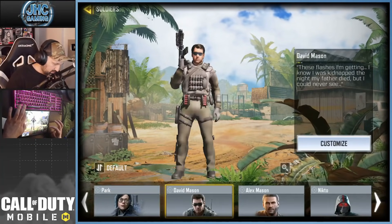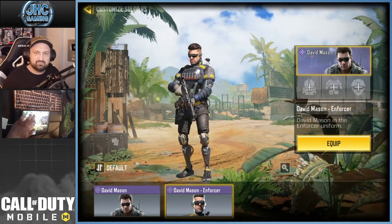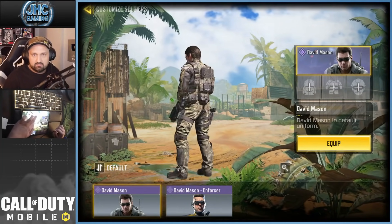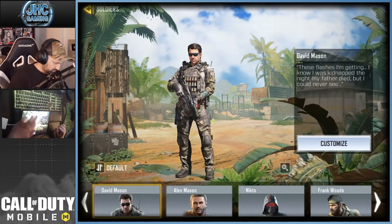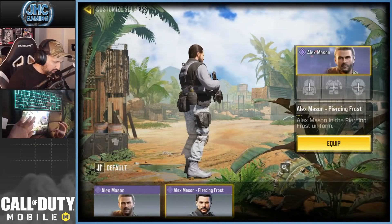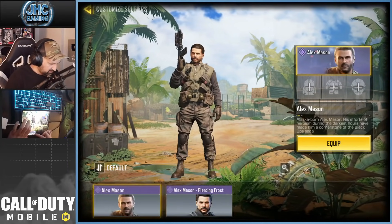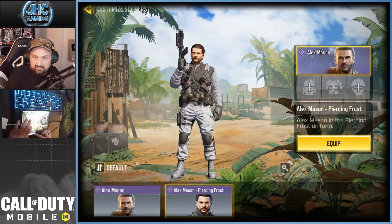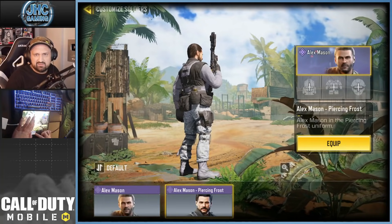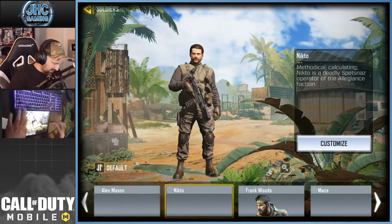David Mason — that one's a bit weird, still I see it in multiplayer quite a bit. Protect the President. Alex Mason — we have Piercing Frost here and they both look very similar. Look at the outfit, the knee pads, the thing on the right hip, the pistol. It's just completely a reskin, just change the colors. They do that often.